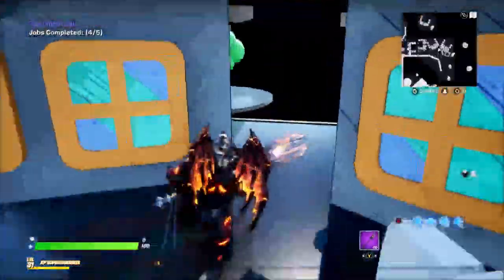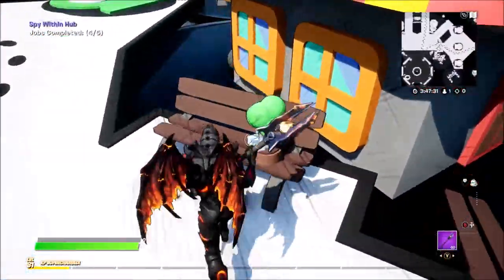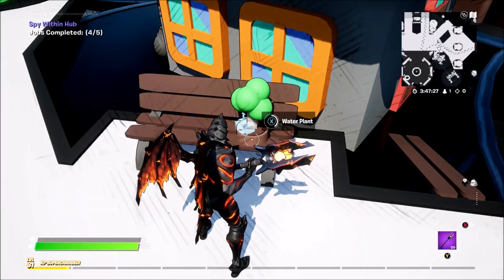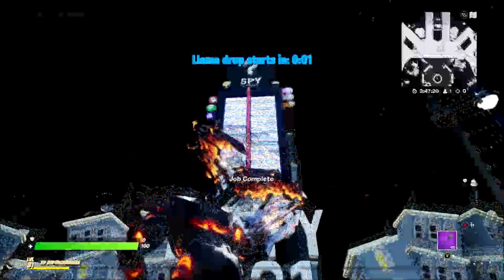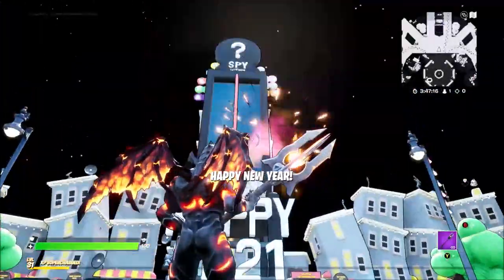And then there is one more. Here is the final one, just over here. You're going to see this tree on this little bench. You want to click on that and hold on to it until it's completed, and then you will have completed your final one. You want to head over to this llama, as you can see, and then it's going to explode into fireworks and say Happy New Year.